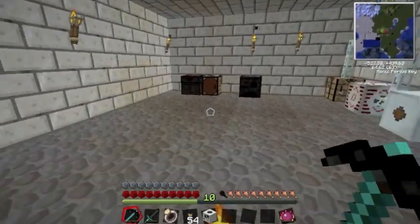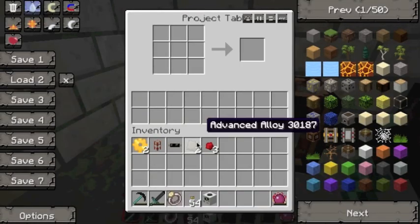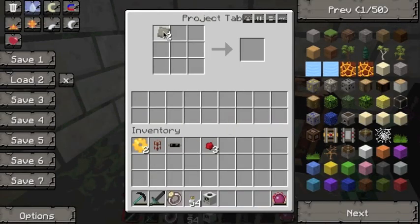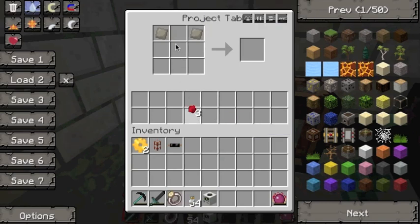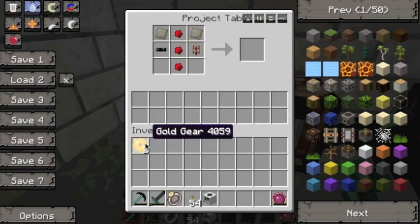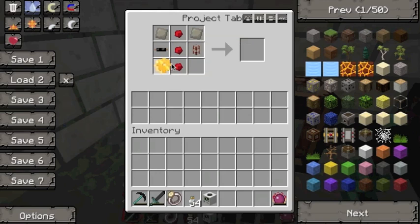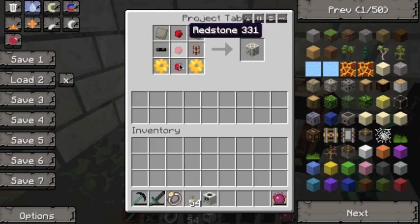Now you do have everything you need to make an energy link. The recipe is as follows: two advanced alloys in the top corners, redstone right down the middle, the wooden conductive pipe on the right, copper cable on the left, and the last two spaces filled with the gold gears. And voila — an energy link. As I say, you need two of them, ideally.